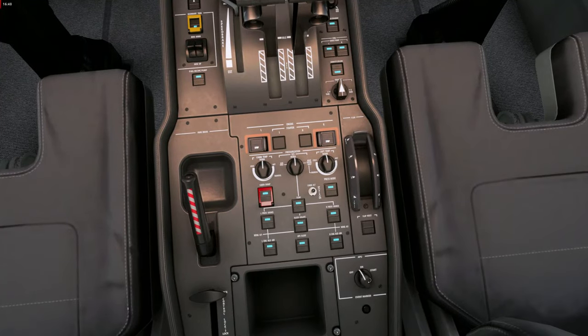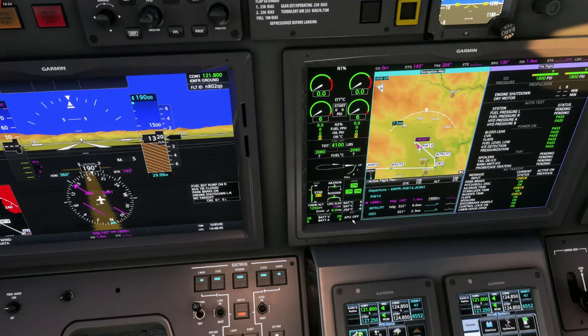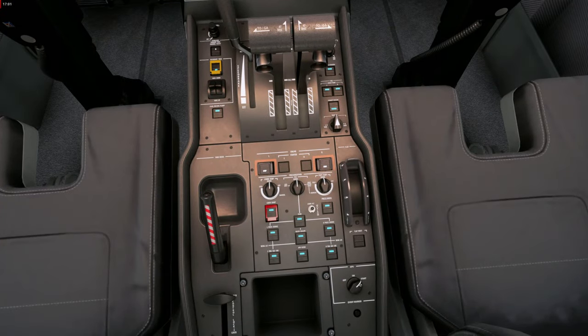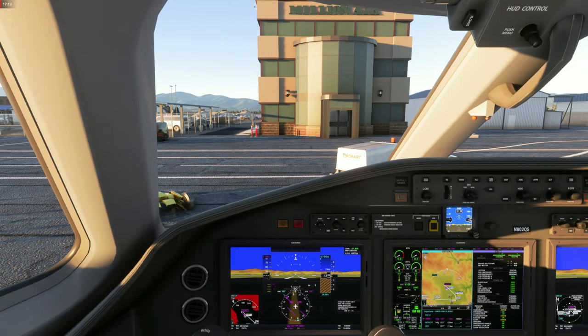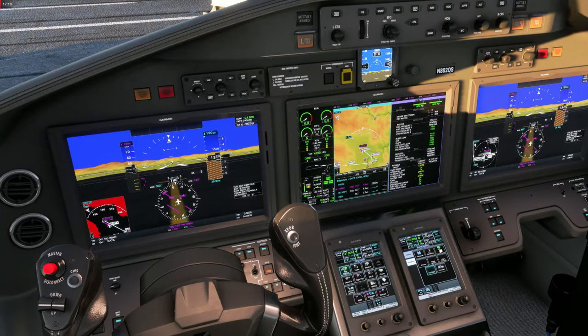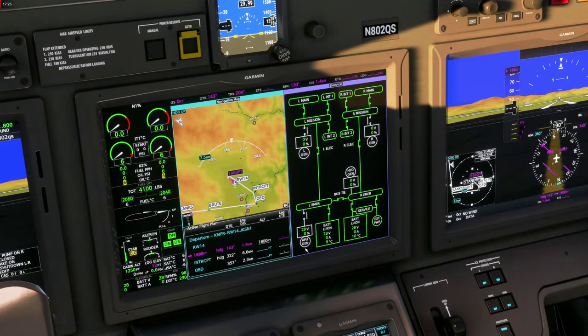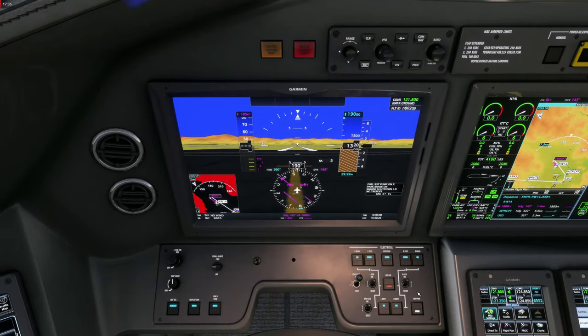Now we'll start the APU. First, flick the switch to the on position and wait for the APU status to come up. Then hold the switch on start for a second — that fires the APU up. The RPMs rise quickly; it's a very small APU in this aircraft. On the electrical page we can see the APU gen came online, so we can disconnect the external power. Bus tie is now closed — the electrical system is very well simulated in this aircraft.